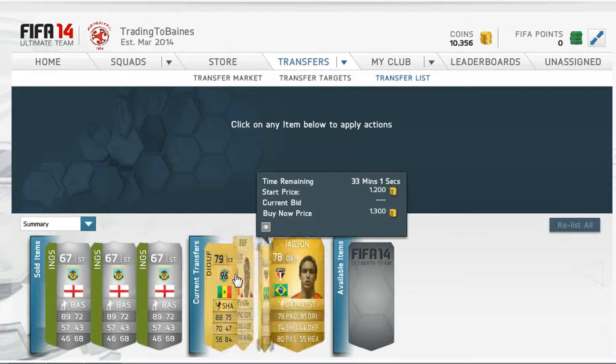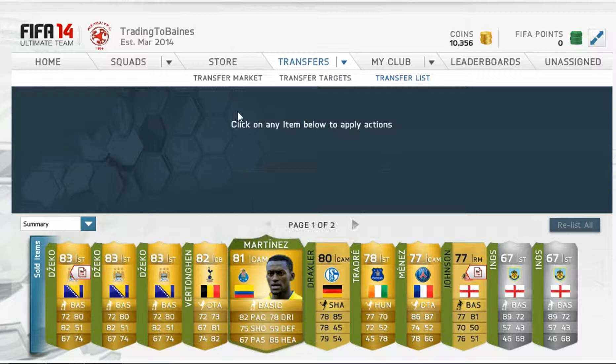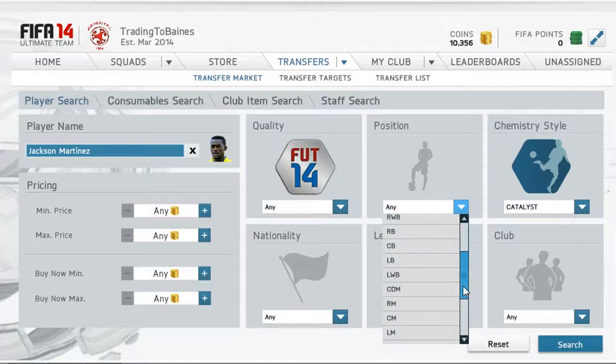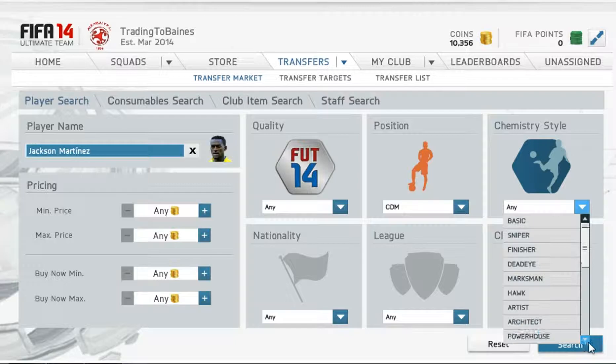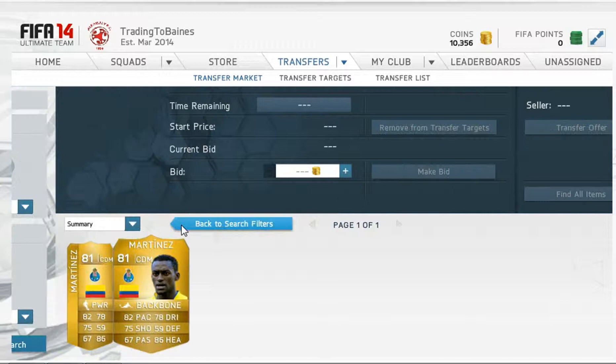Also look - going down the line I've got a Jackson Martinez, picked him up using this method. We'll just search a striker to use him as the example. Here we go searching center defensive mid - 5.5 and 6 came up, those are the only profits to be made there.